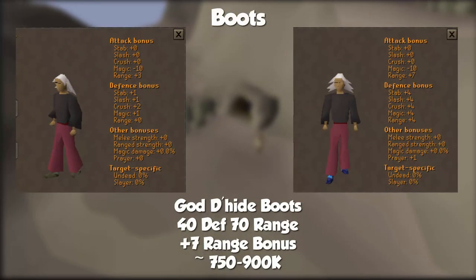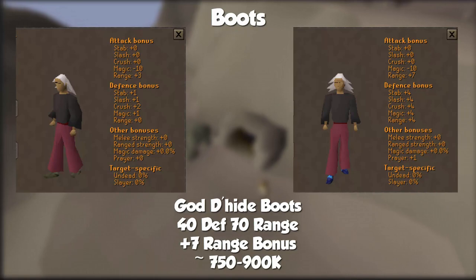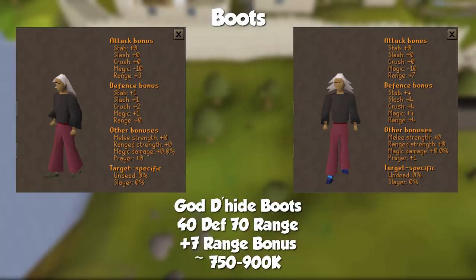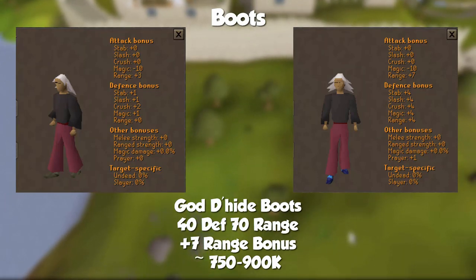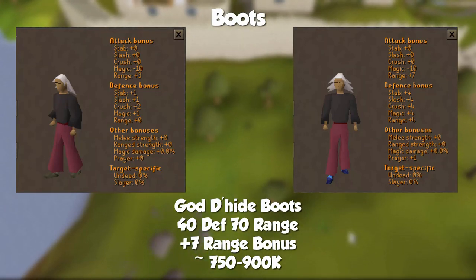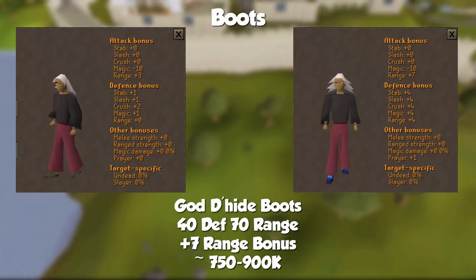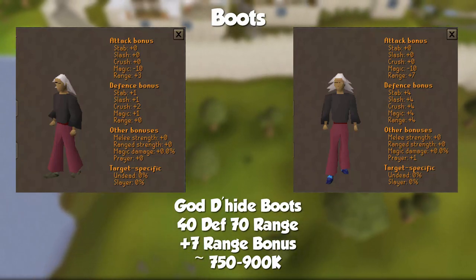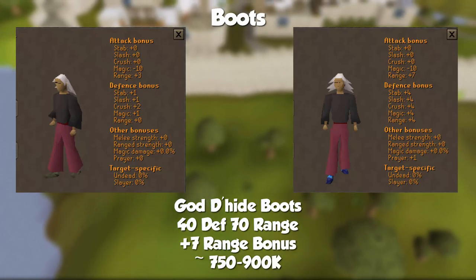Into the actual upgrading of your gear. First things first, upgrade your boots into some Blessed Dhide Boots. These have come down in price quite a bit from the 1.1 mil they were sitting at when I made my first range gear video. Now you can get a pair for around 700-800k compared to the Snakeskin Boots. These will give you plus 4 in range accuracy, better defenses, as well as an additional prayer bonus.